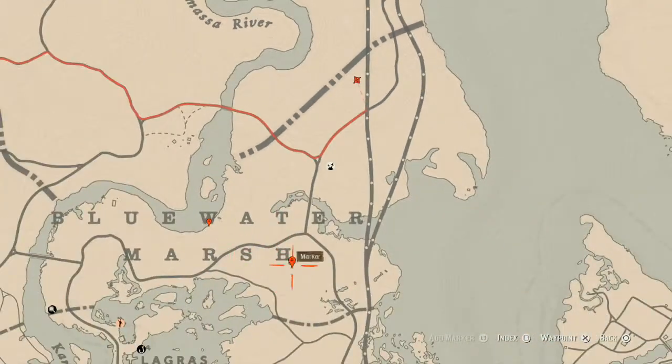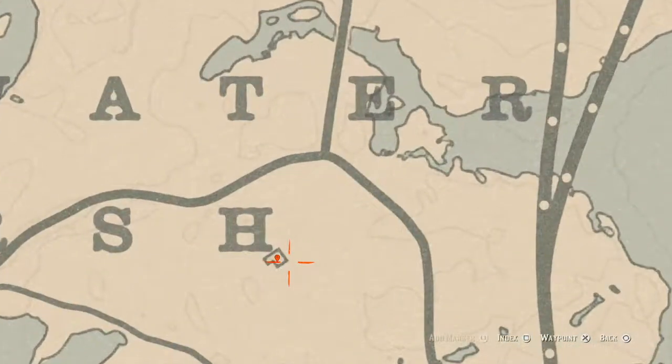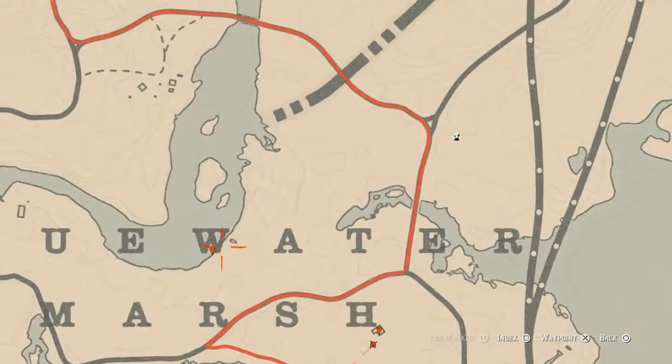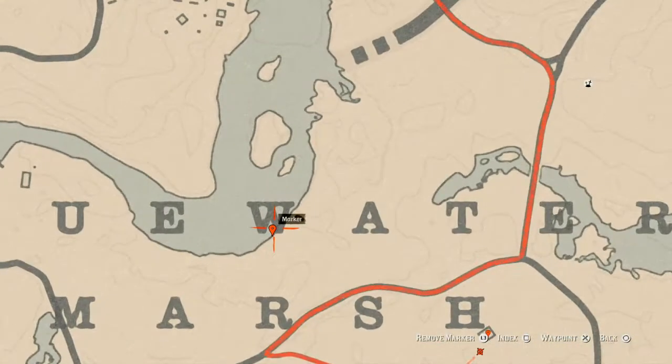Going down a little to this marker right here, you guys will find a coin. This coin is underneath the house — it's a still house, so you have to go under the house between the sticks, right in the middle. Pull out your metal detector and that's what you'll get — a random coin. There's also a tarot card about right here near an outhouse: a Page of Cups tarot card.